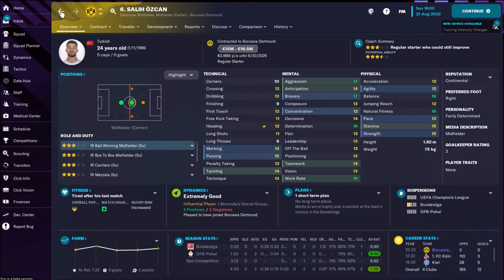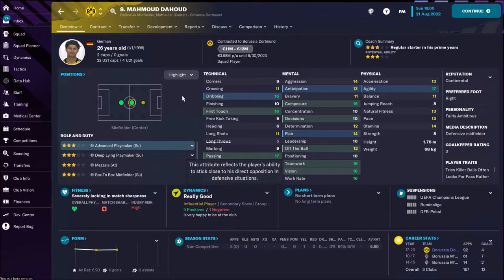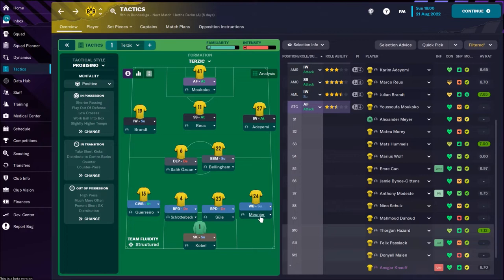As deep-lying playmaker, that's Salih Ozkan — a Turkish player, 24 years old, with nice passing skills. He's a team player with nice natural fitness; he can run a lot and connects defense with attack. There is also one more fantastic player: Mahmoud Dahoud. In FM it's not a bad idea to use him in this role because with his passing skills he can play as a fantastic deep-lying playmaker. Check this — Passing 17, Vision 16+, Teamwork 16, Workrate 16. An unbelievable player.